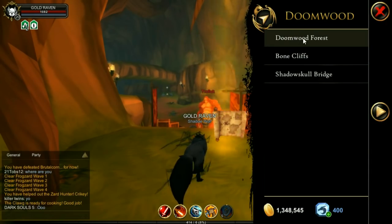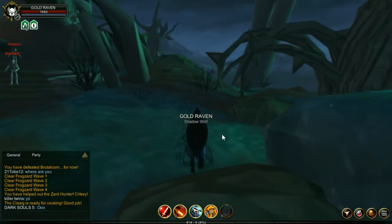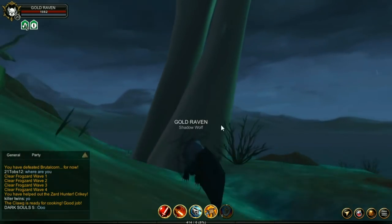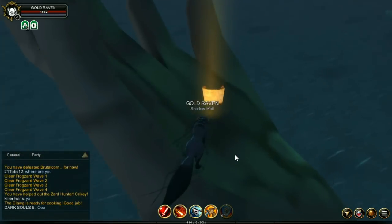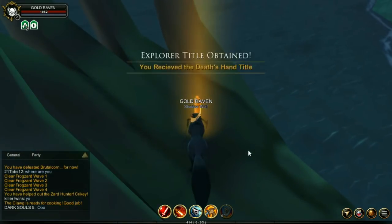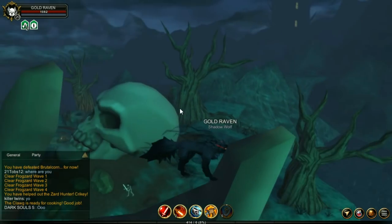Now jump to Doomwood Forest. Once you're there, head to the right. Climb this great big arm, and once you reach the top, you'll find another scroll and of course another title. While you're up there, don't forget to look at the great view.